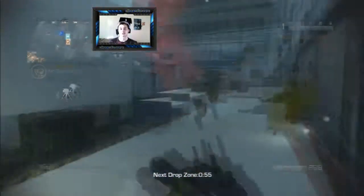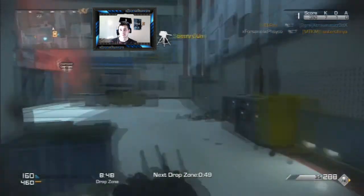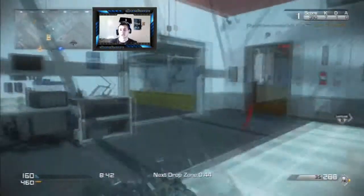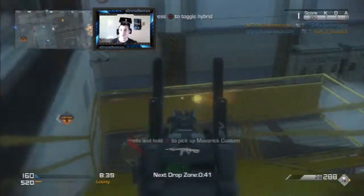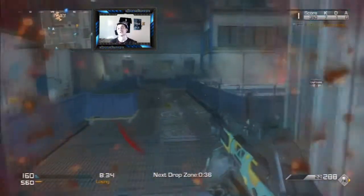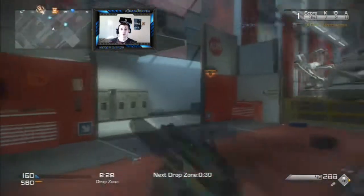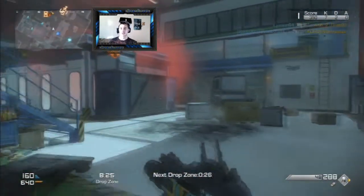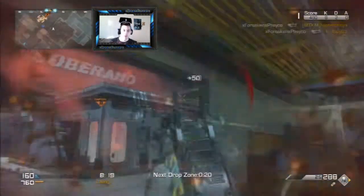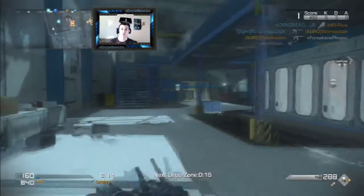They brought back Drop Zone from MW3. For those who don't know what Drop Zone is, it's kind of like Hardpoint from Black Ops 2 except you drop care packages instead of nothing. The more people on the point, the higher and faster the score goes up. The score is to 7,500, which goes by really quick when you have a lot of people playing OBJ. But you've got players like me who play Slayer, peekaboo in and out, kill 3 or 4 people rushing to the drops, and grab the care packages.